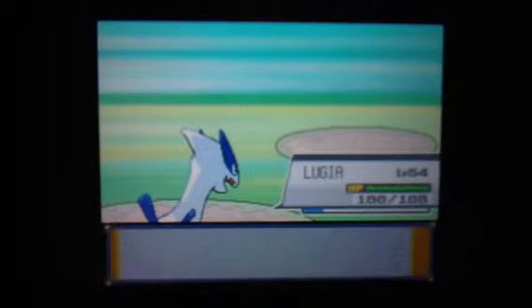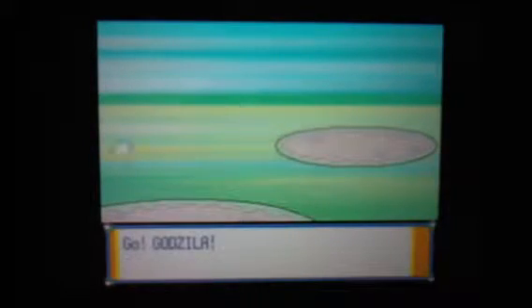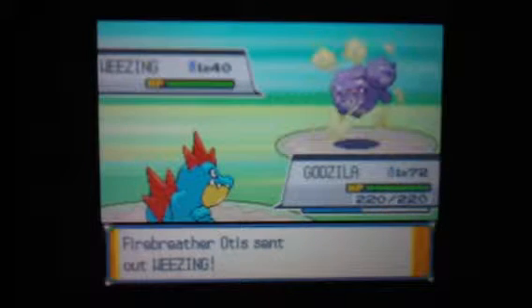Here's the route we're going to take to do an optional trainer battle. Here's a rival battle. Before I rematch, I'm going to go and rematch Red and go to that cutscene.